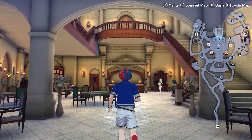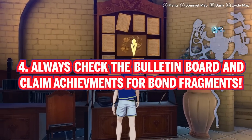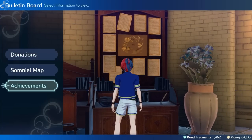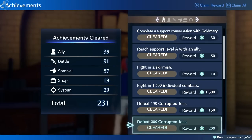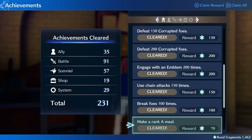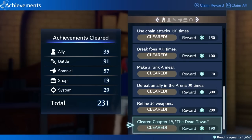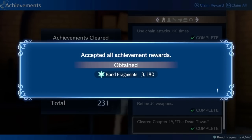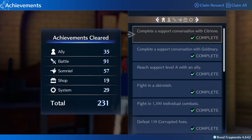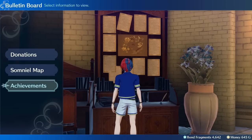Tip four: the achievement board. Back at the Cafe, head to the Bulletin Board and go to the Achievement section. Here you'll find completed achievements that net you a lot — and I mean a lot — of bond fragments. Literally almost all the bond fragments you get in Fire Emblem Engage come from this board. Never forget to do a check-in when at the Somniel. Right now hitting ZR to accept all got me over 3,000 bond fragments. Never leave the Somniel without checking your achievements.